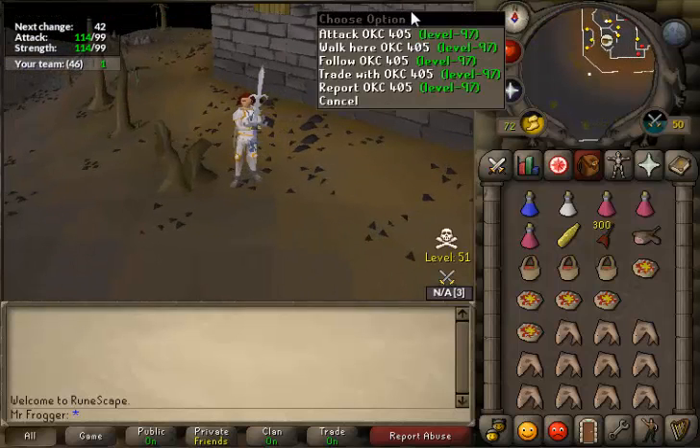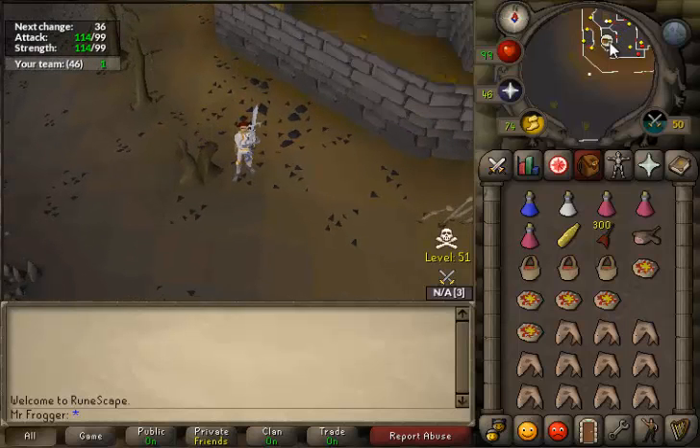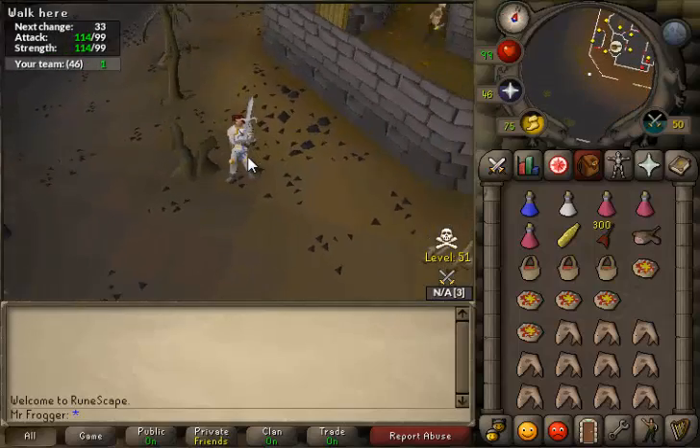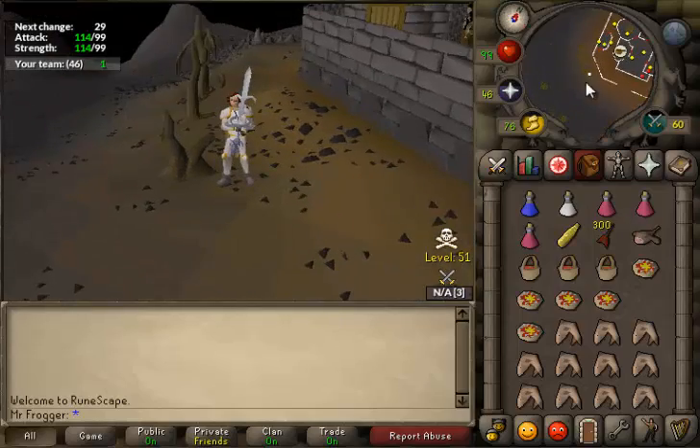There's a white dot over there — that's quite scary, not sure what he's doing. So what you're going to do is get to this location. The Chaos Elemental spawns around there and can wander around all over this place.